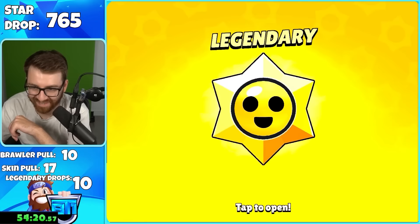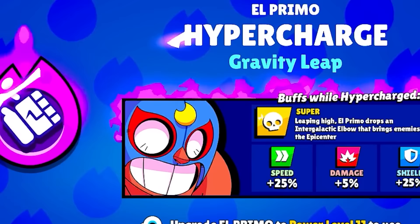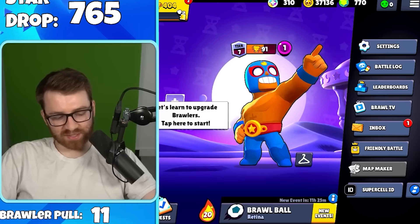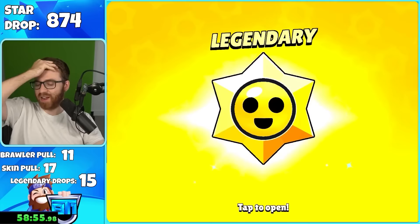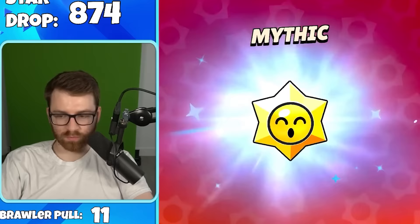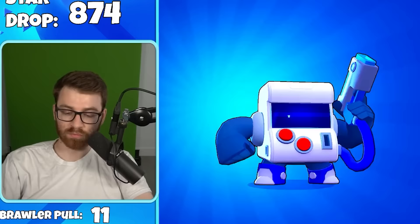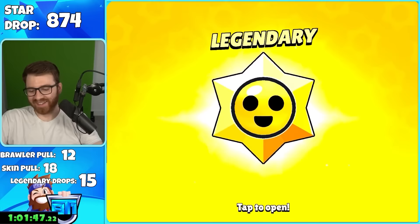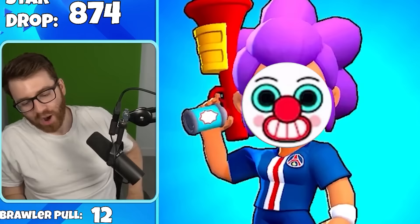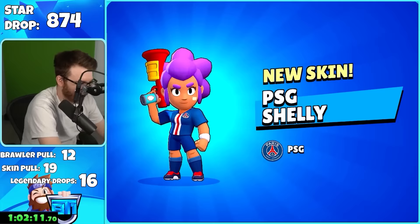Our 14th legendary drop — another hypercharge! This account got two hypercharges, that's crazy. We got Bull again — there are way too many Bull pulls. Eighth account now. Then an 8-bit pull, then a legendary — I can't look. We're doing the reveal... and it's Skid PSG — that's probably gonna trigger a lot of people!